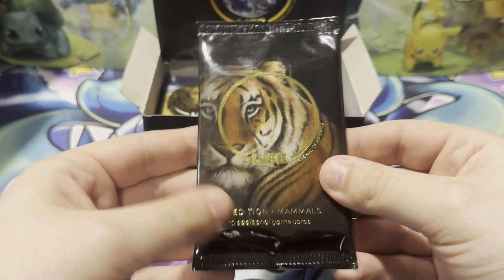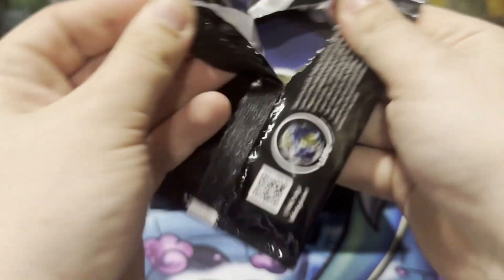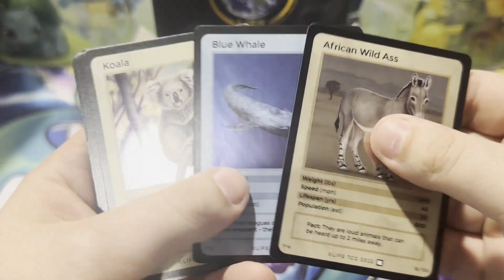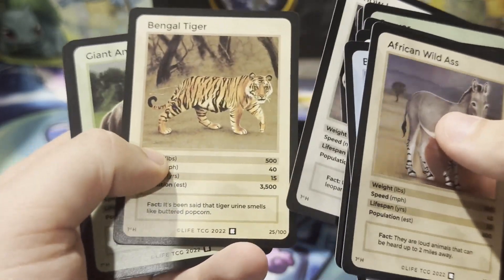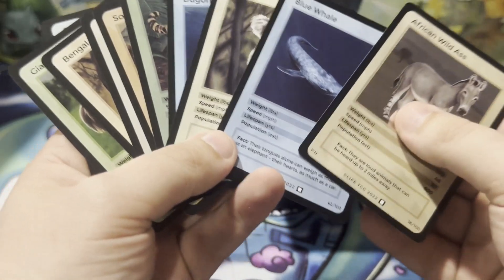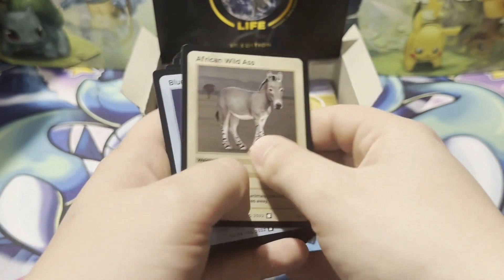Got a first edition 10 additional game cards — got a gold pack right here. Is this a hot pack? Wild ass, blue whale, koala, dugong, jaguar, southern white rhino, snow leopard, Bengal tiger, great anteater, and the giant otter. Wow — we got a hot pack in here with 10 holo rares. That is awesome, 10 holo rares on the gold pack.